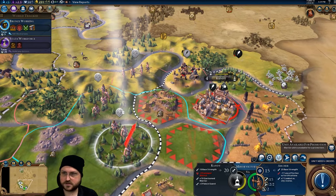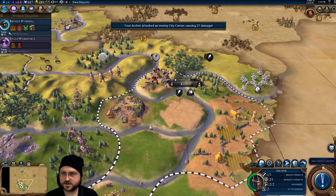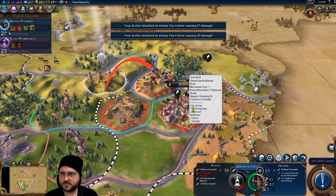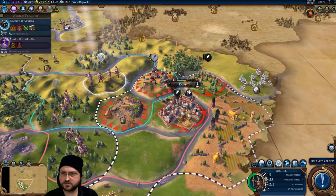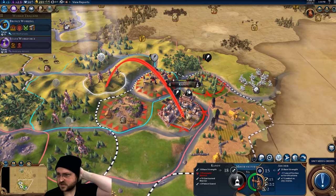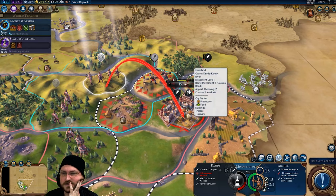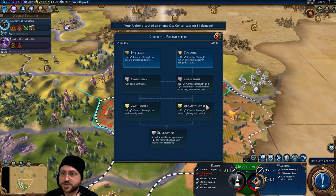Triple archer coming in one turn — get promotions, but I'm not going to take a turn doing that. I think what I do here is keep bombarding the city. This guy might get a promotion and then they could double attack me with a lot of damage. But the city is close to finishing — if I shoot it I can probably just take it next turn and then we don't have to worry about their lingering units anymore.